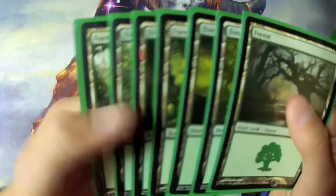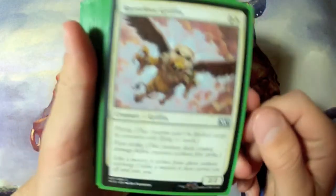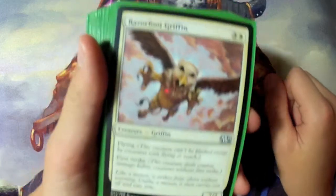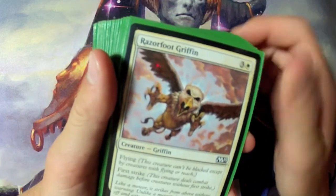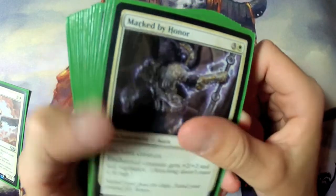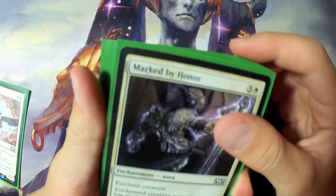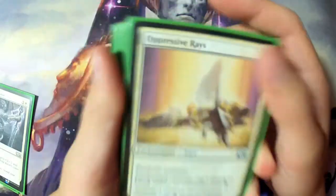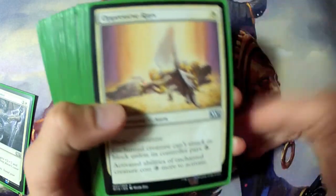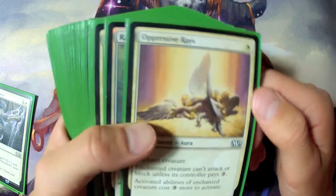We have one Razorfoot Griffin — great against Welkin Tern especially. One Marked by Honor — you can put that on a lot of the tokens that this deck makes and it just becomes pretty good against a lot of decks because it can block and then attack again and block again, so vigilance is really a great mechanic.